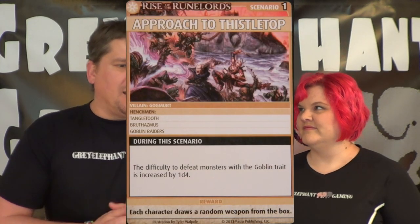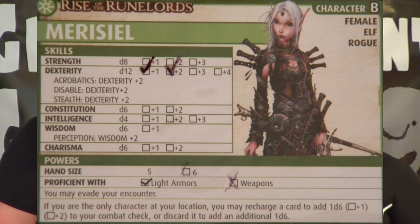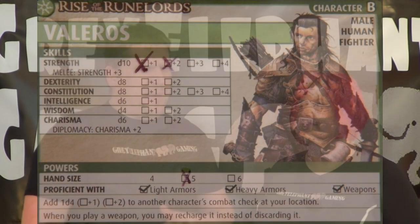But here we are back in the game. This scenario is the Approach to Thistletop, and we are going up against Gogmert — the goblin druid, not a disco champion. When we finished the last scenario, we were able to upgrade a power feat. Maricel can now use her awesome throwing axe, and as Valeros I went with increasing my hand size — I can now hold five cards, which is kind of good or bad.